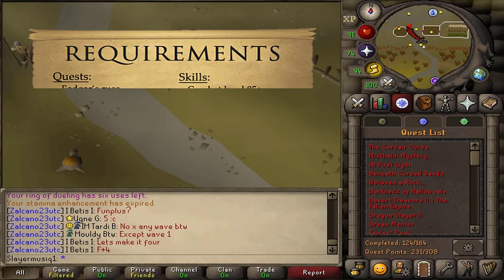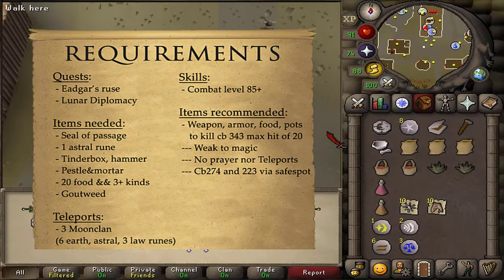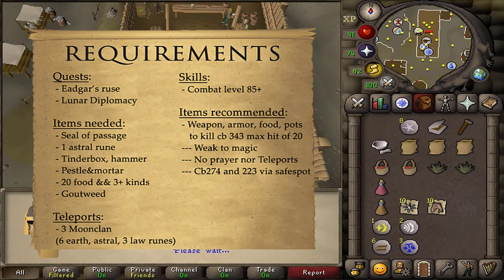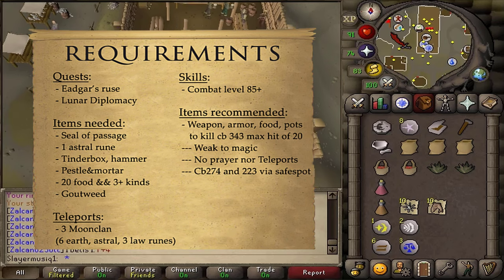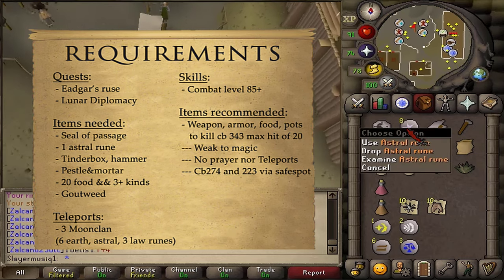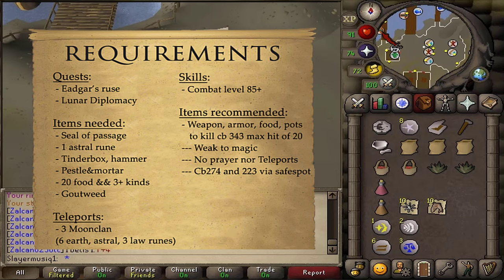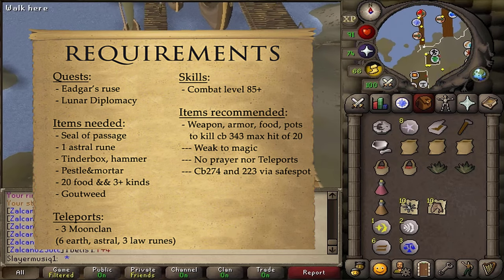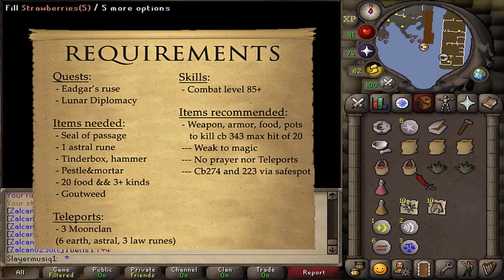The quest requirements are Edgar Cruz and Lunar Diplomacy. The stat requirement is that your combat level must be at least 85 or higher. You will also need a Seal of Passage — if you've lost this, you can talk to Brent the Chieftain in the Rellekka Long Haul and select option 1 to get it back for free. Then also 1 Astral Rune, a tinderbox, hammer, pestle and mortar, and 20 pieces of food, of which at least 3 different kinds. Food must always have an eat option available, so cooking apples and cabbages will not work.